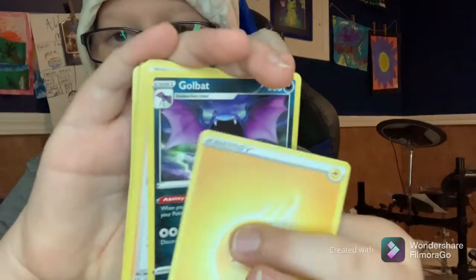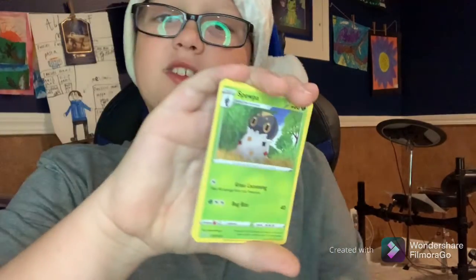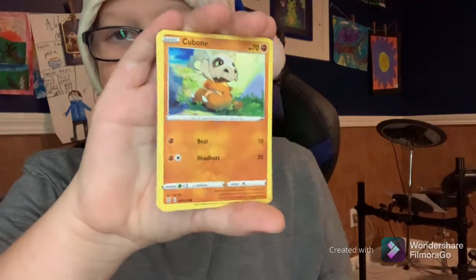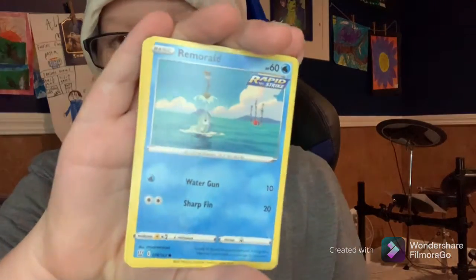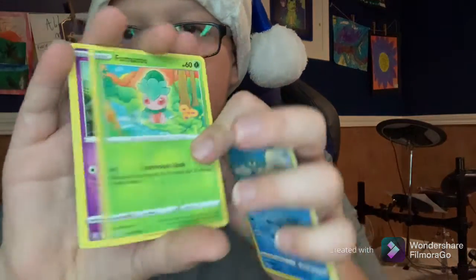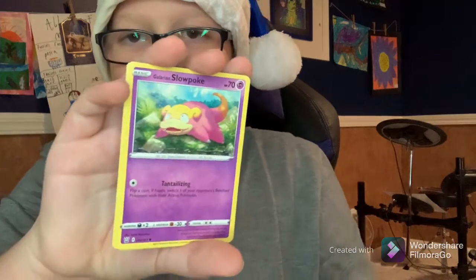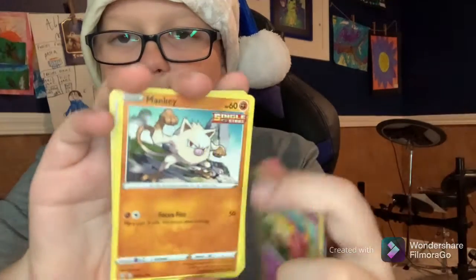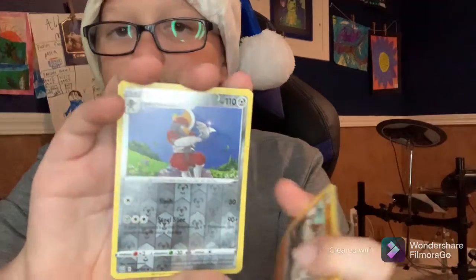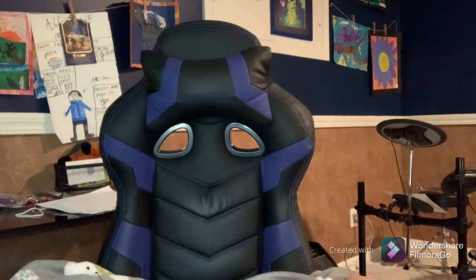Electricity. Skullbat. Mustard. Spiwa. Cubone. Remoraid — I dropped a card on the floor. Formanits. Formanits. Galarian Slowpoke. Mankey. Bisharp. And Centiskorch. Whomp whomp whomp. Battle Styles failed me.